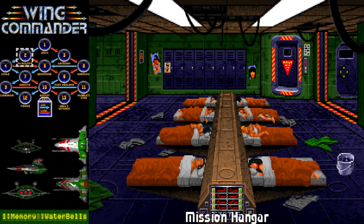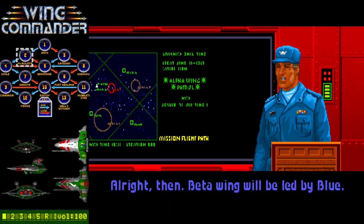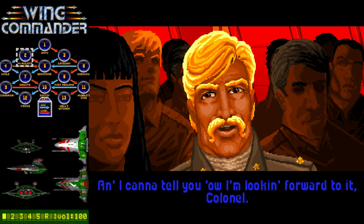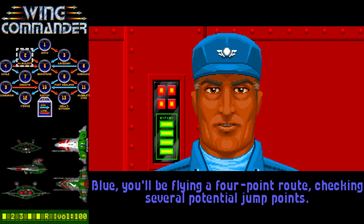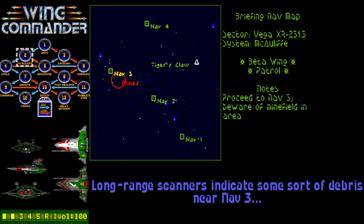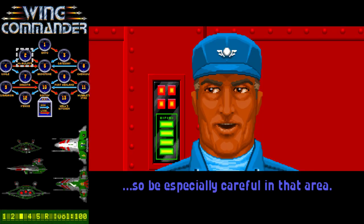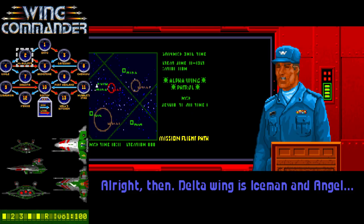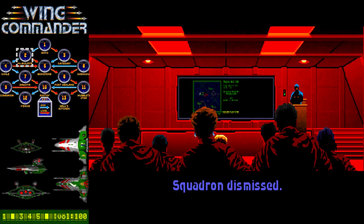Mission briefing, McAuliffe system, 0047 hours. Beta Wing will be led by Blue — Halden, you'll be flying on his wing. Since we just jumped into the McAuliffe system a few hours ago, we're still running preliminary patrols. Blue, you'll be flying a four-point route checking several potential jump points. Just fly to the nav points and make sure they're clear. Long-range scanners indicate some sort of debris near Nav 3 — we have reason to believe this might be a Kilrathi minefield, so be especially careful in that area. Delta Wing is Iceman and Angel.